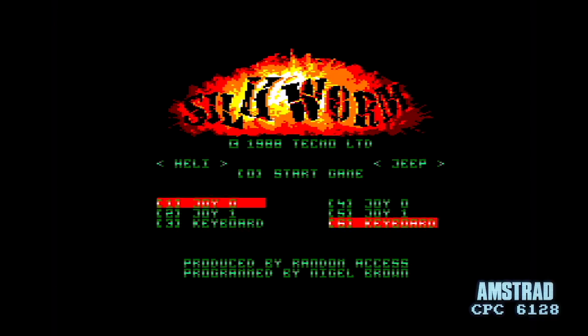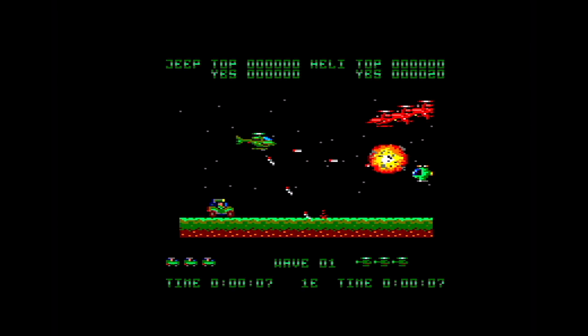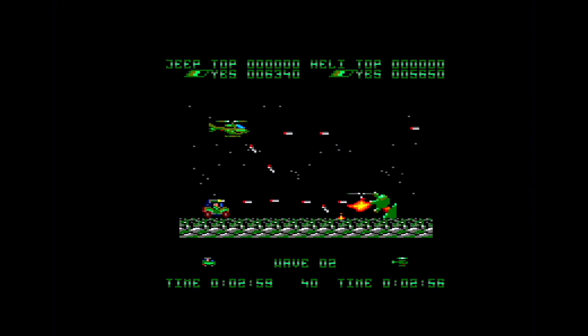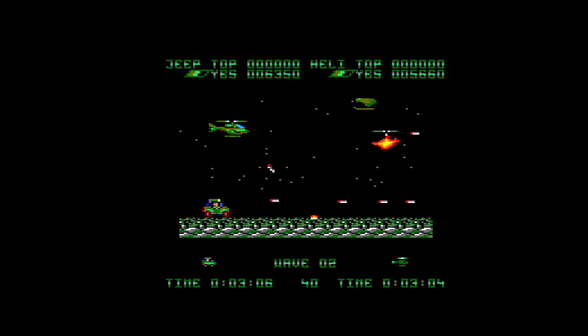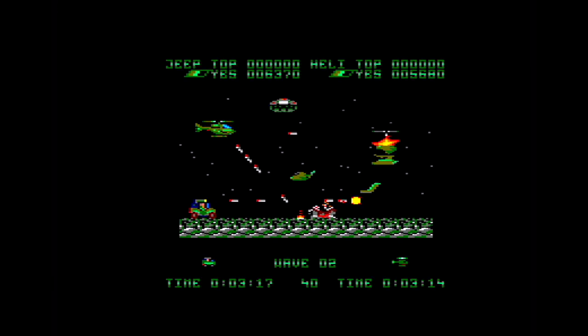There's a nice soundtrack on the opening screen of the CPC, which is similar to the Spectrum in effect. You have to select which controls you want for the jeep and the helicopter — if you're one player you've got to select joystick zero for both vehicles, otherwise you won't be able to control the second vehicle. The Amstrad version is very colourful but has a smaller screen and suffers from a little slowdown compared to the Spectrum. The Amstrad version is still fun especially in two-player mode — I used to play it with friends, one on the helicopter and one on the jeep.